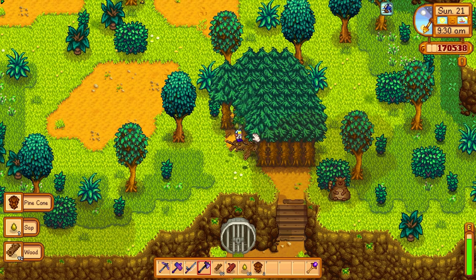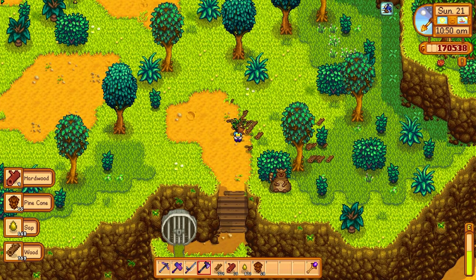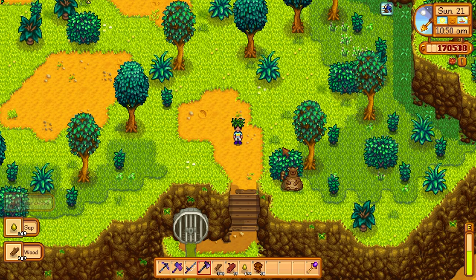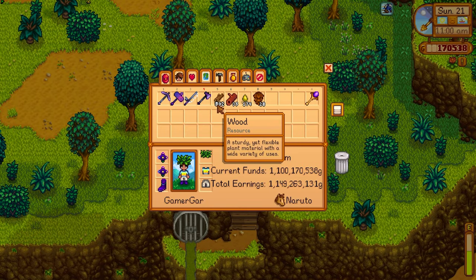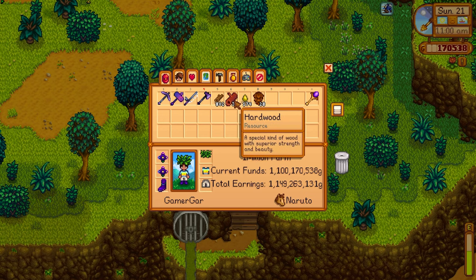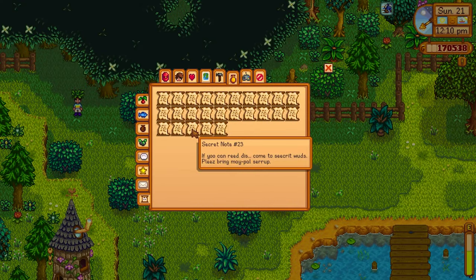Because I have an iridium axe it only takes a few strikes to cut down these trees — just a few stumps left. As we can see, I've gotten an absurd amount of wood by using this combination: 802 wood to be exact, and 35 hardwood from the Lumberjack perk. That is absolutely amazing for the small clump of trees that were planted in that section.